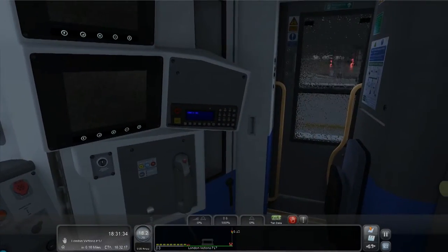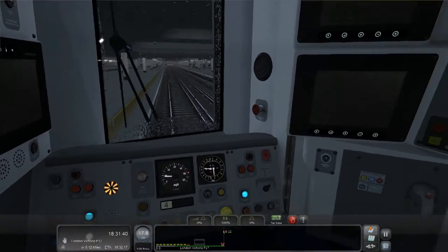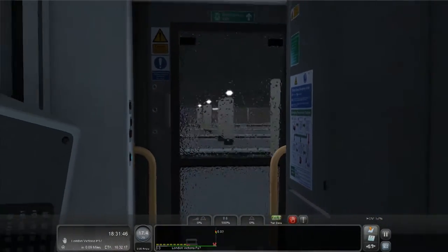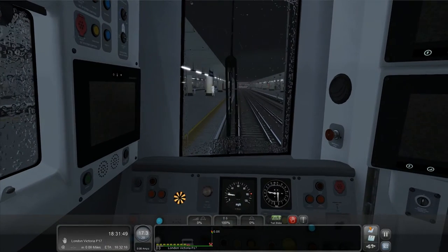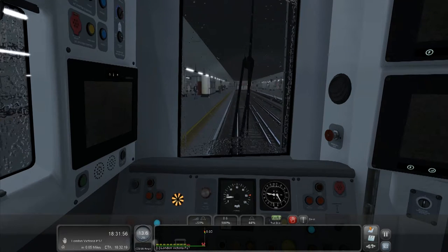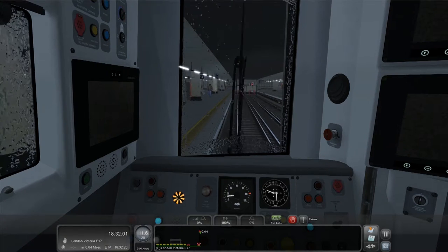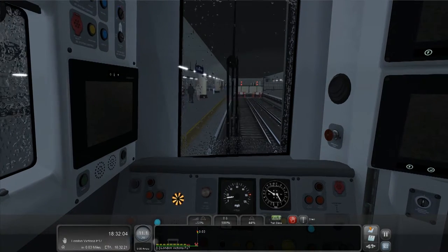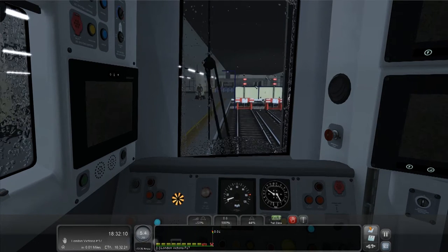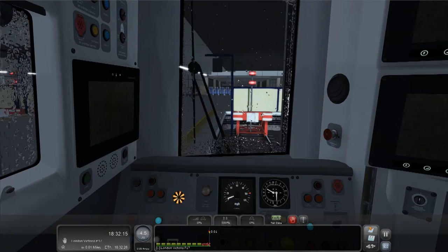Very big station this is. Can't really show you because we're locked to the inside camera. But yeah, look at that - I think that's only half of it. I think there's half on the other side of that brick wall to our right. Anywhere about here we can start stopping - I do want to get quite close to the barrier at the end. Let's go about 10 miles an hour and brake a little bit more. Five miles an hour and about here.